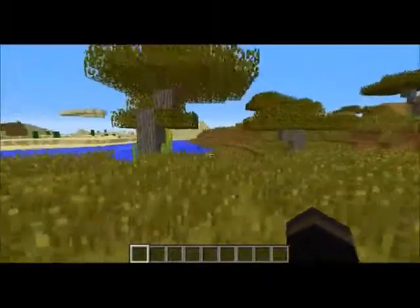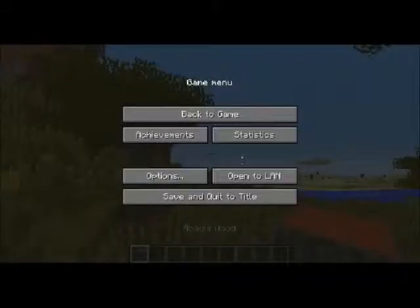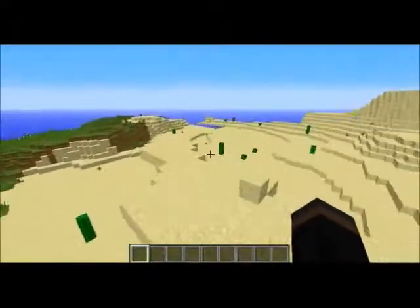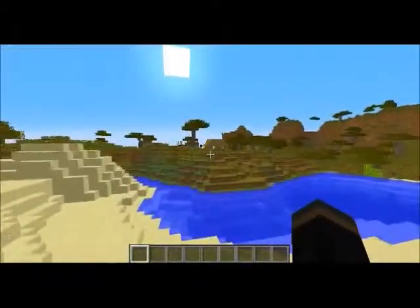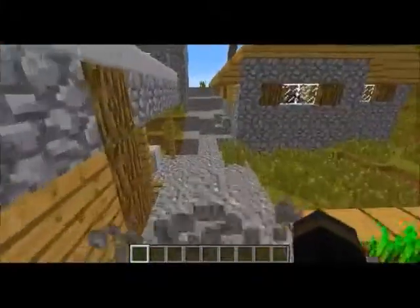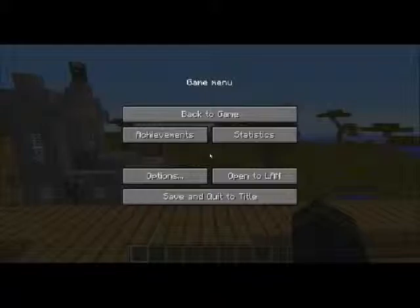This next biome is called the savannah, and this is where you find acacia wood. There's apparently also floating sand here. In this particular one there is a village with lots of noisy villagers.